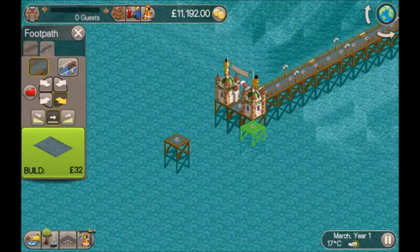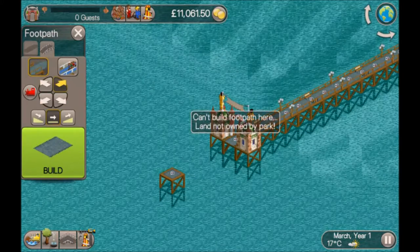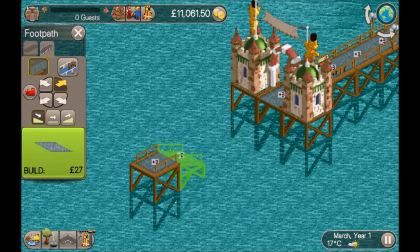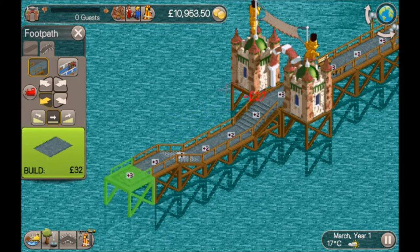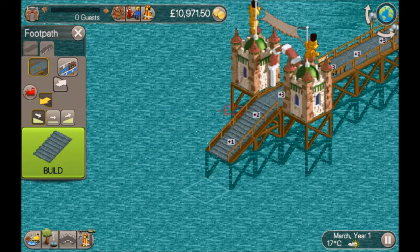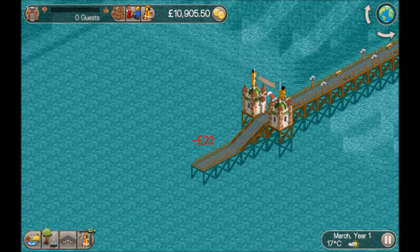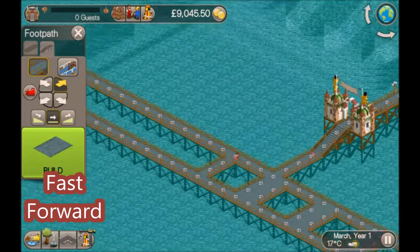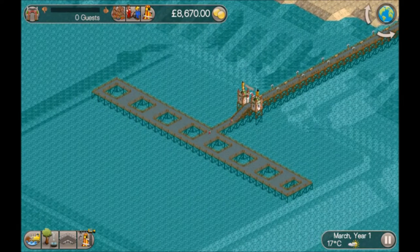I've left a square here because it won't let me build on that bit there — pressing on that square and it won't allow it. So I'm going to build down that way and then start my paths somewhere around here. There we go — that is our path done.